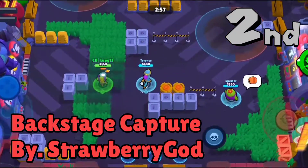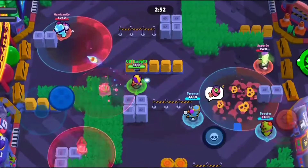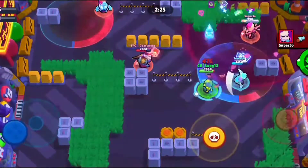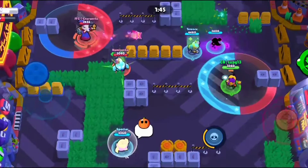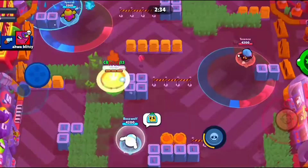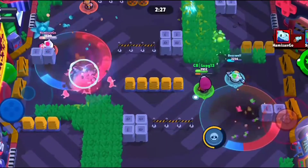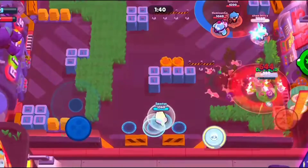In 2nd place we have Backstage Capture by Strawberry God. This map is basically split, but it's actually playable. The giant bush is really effective for pushing up the map to the enemy zone, while also leaving you vulnerable to long range attacks from said zone. The space between each team's spawn and their zone is pretty open, so taking it back if you lose control is challenging, but very satisfying. The rope fence also helps with this by guiding players horizontally to their zones, while also leaving them vulnerable to attacks.